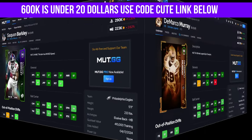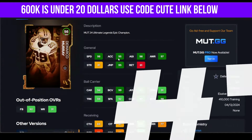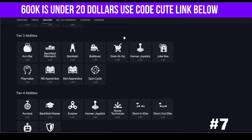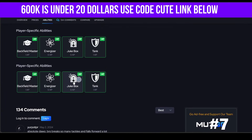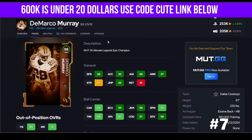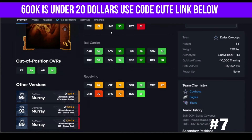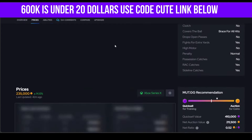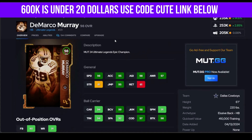Murray is next. Missing accel — I don't like 95 accel at this point, even 99 is fine if they're fast enough. Jukebox with tank is a nice combo, but no x-factor does hold this card back. He's going to be usable, but not super effective for trucking. If you try to truck with him, you can really feel the size and weight difference.